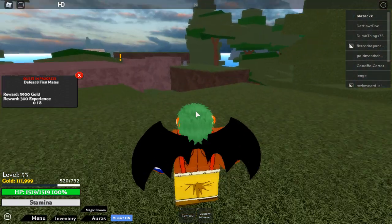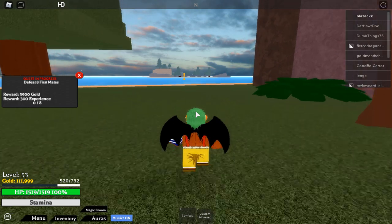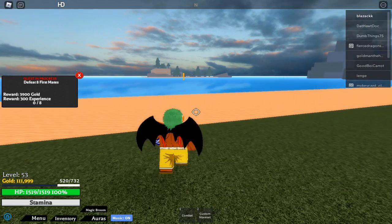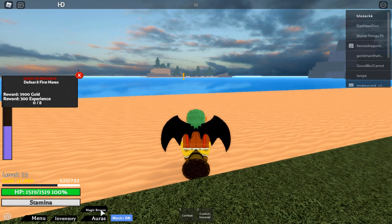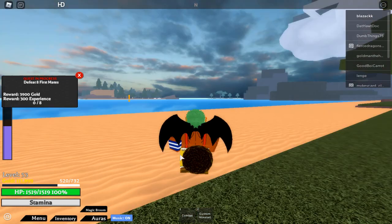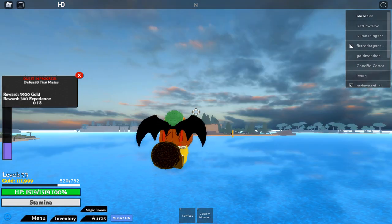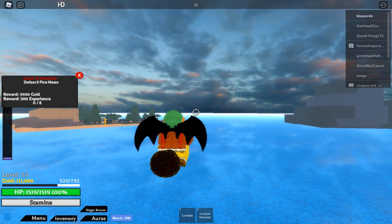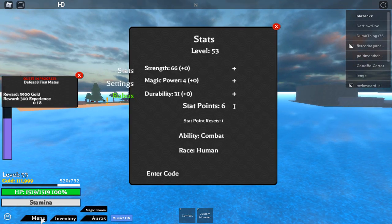To run fast, press Ctrl on your keyboard if you're on PC. For shift lock, press Alt. To fly with the broom, press Z or click the magic broom icon. If your broom is out of fuel, just press Shift and your fuel will refuel.